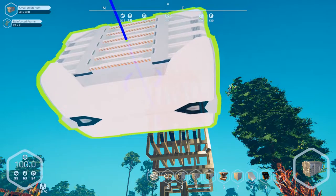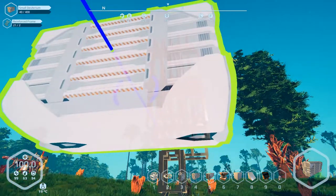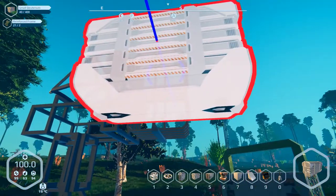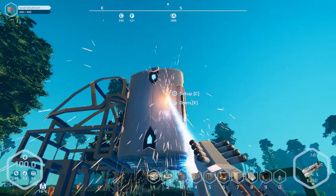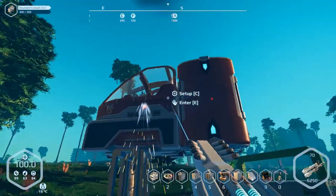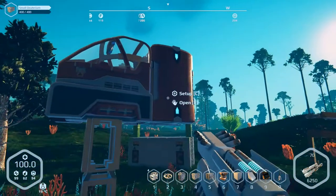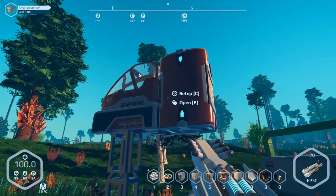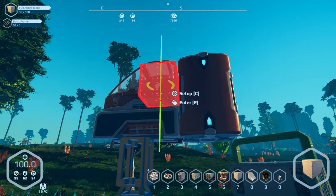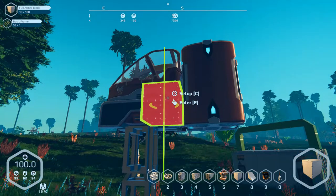If I had used a 3x3 cockpit and went vertical, the center of mass would be either left or right; if horizontal, it would be bottom or top heavy. I want to keep the center of mass as close to center as possible. I already thought of a name for this thing — it's going to be called the Firefly.